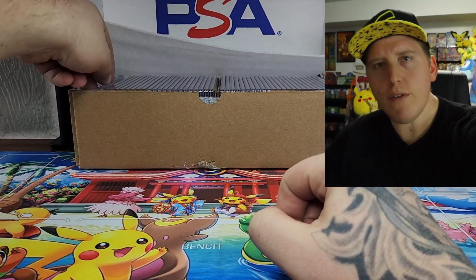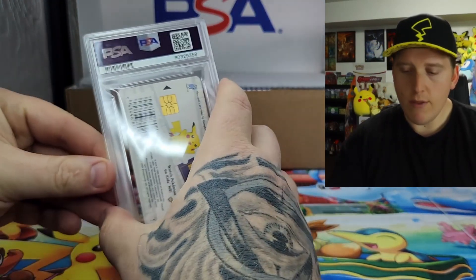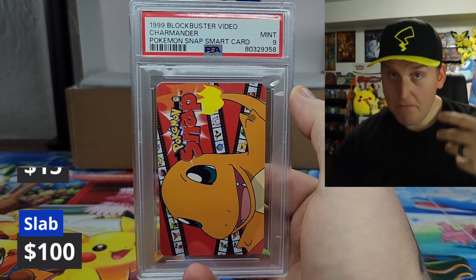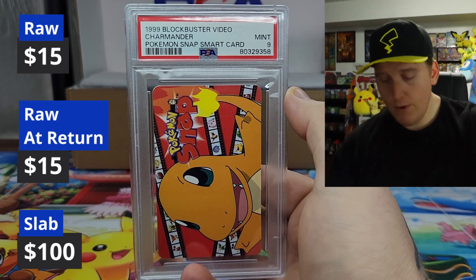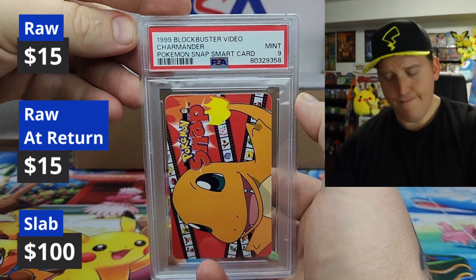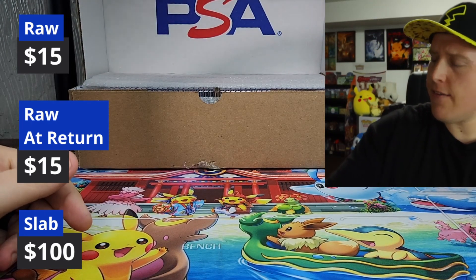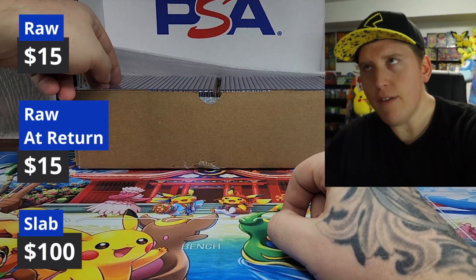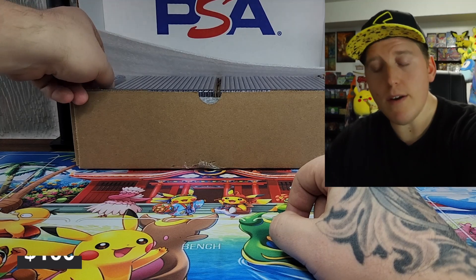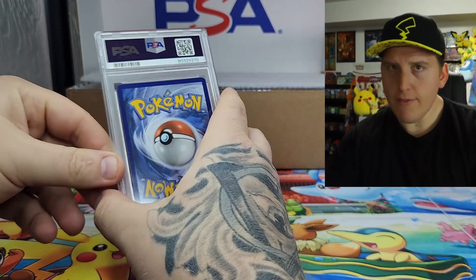Value on those — I have no idea where these Blockbuster cards are sitting. You will in the future see what the three price points tend to be. Charmander — a nine. Perfect. I did send in others; I think that's all the Blockbuster cards I have in this submission. I do have others that are waiting on grading. So that should be it for the Blockbuster cards. Very cool — again, my first job, soft spot in my heart.